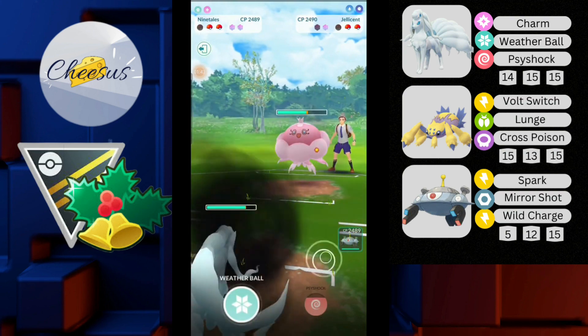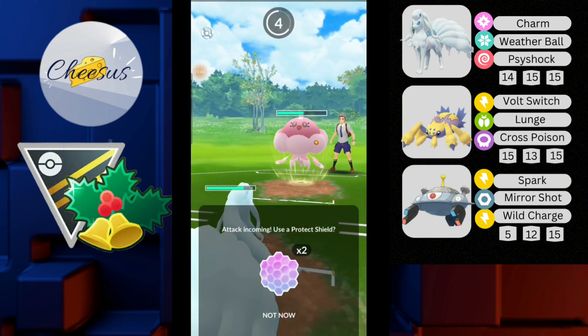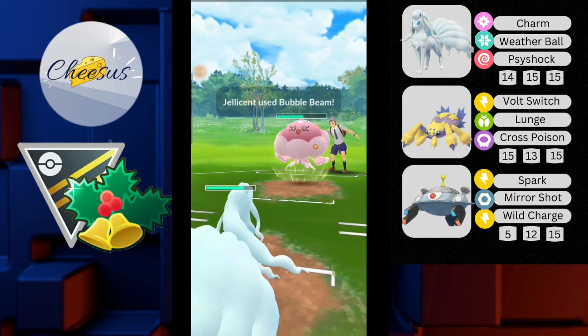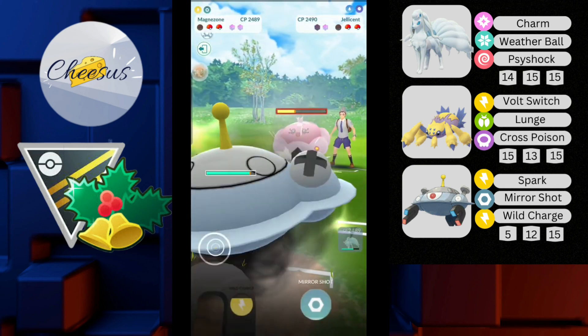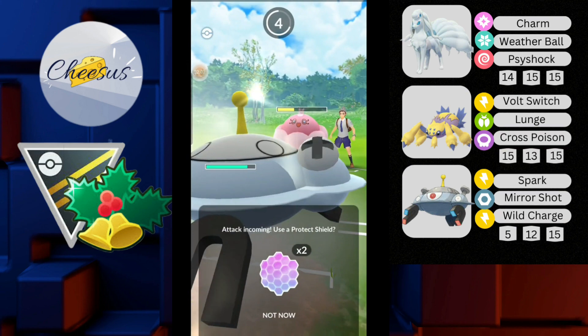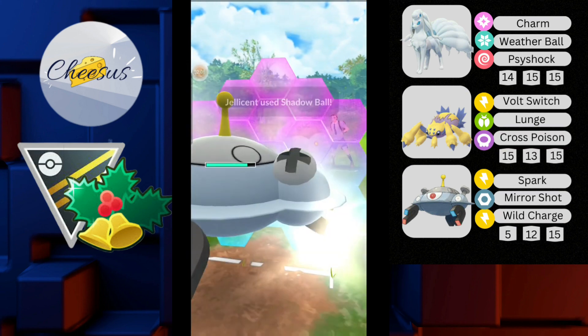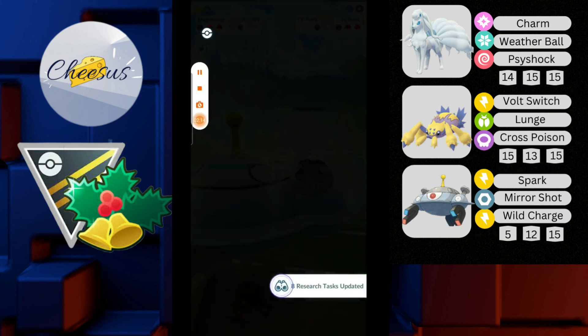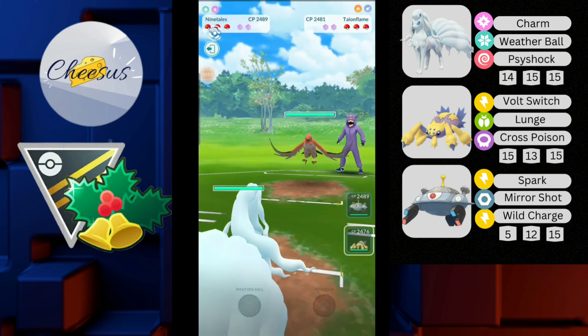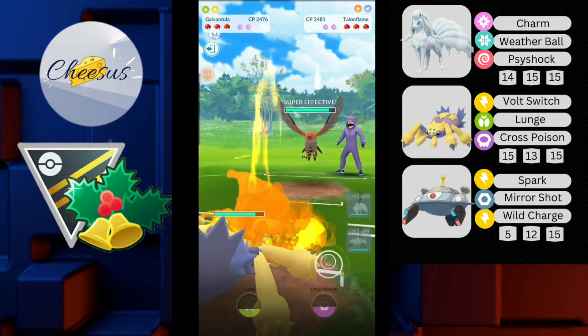I come in with my Alolan Ninetales and charm down, which I do. He comes back with his Jellison. I continue to farm and allow him to throw. I no-shield the Bubble Beam bait — very well played. I switch into my Magnezone. The opponent throws another charge move — Shadow Ball — and then concedes. GGs.